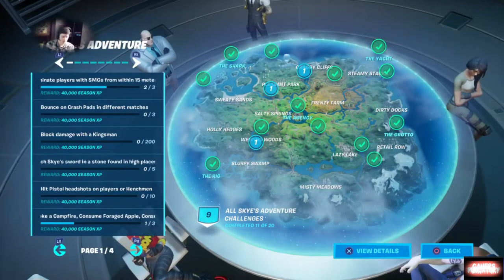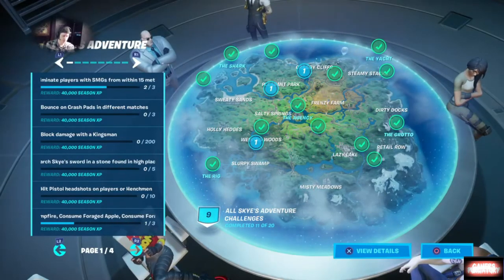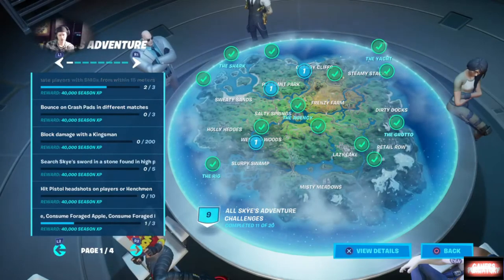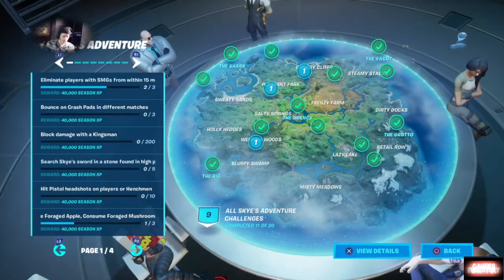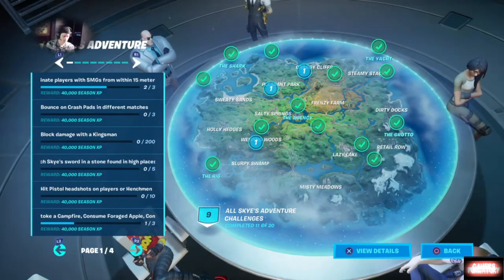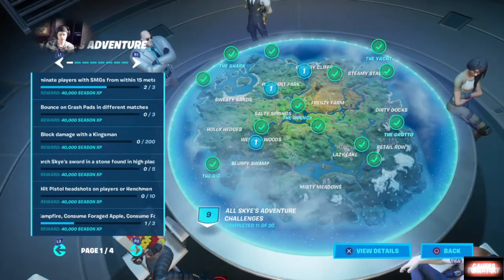You want to fly a chopper underneath the purple, red, and blue steel bridges — that should be pretty simple, you can probably do that in solos by yourself. You also want to start a campfire, consume an apple, and consume a mushroom. That's pretty simple and you can do it in multiple matches, so don't really have to stress about that one.